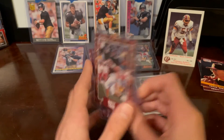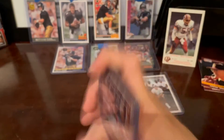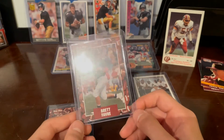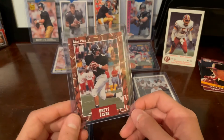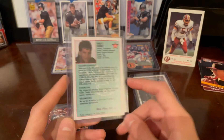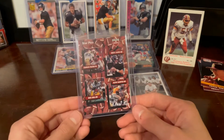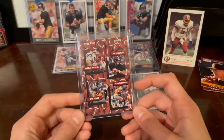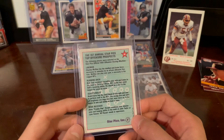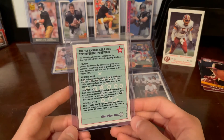Next we have two Star Picks cards. These I found randomly just looking up pictures of rookies. If I can find them, might as well grab them. This isn't bad. And this other one is another checklist — it has Alvin Harper, Favre, Charles McRae, and Nick Bell: quarterback, wide receiver, running back, and lineman. Offensive prospects.